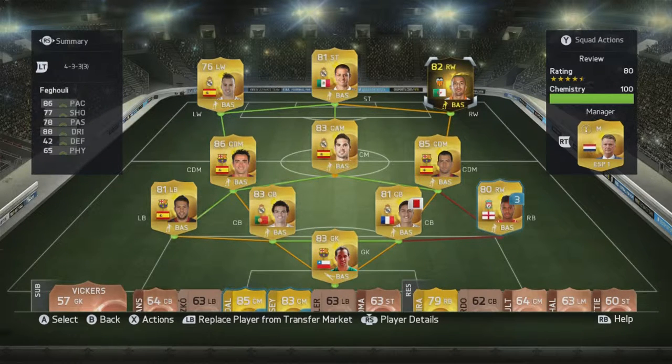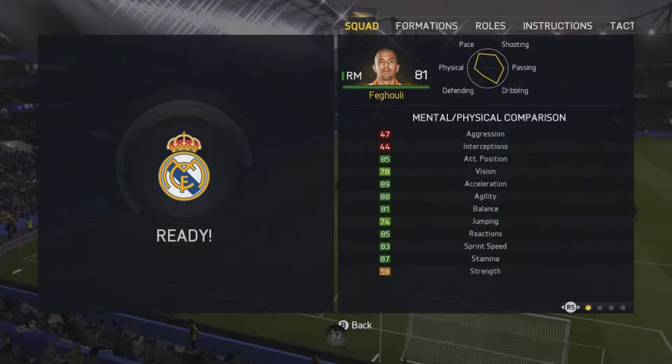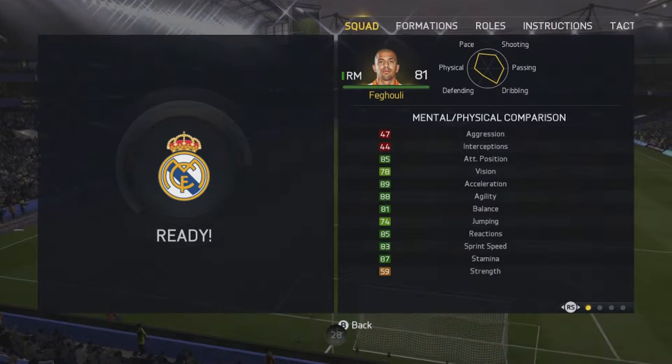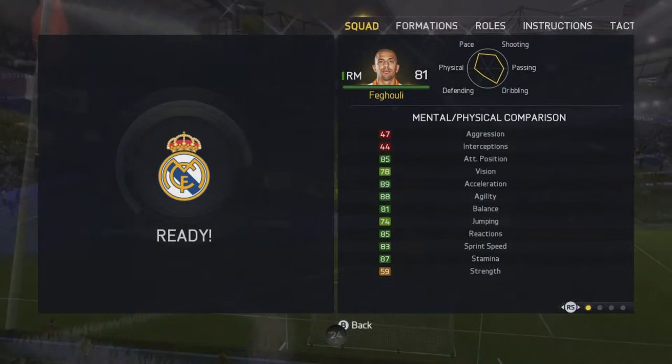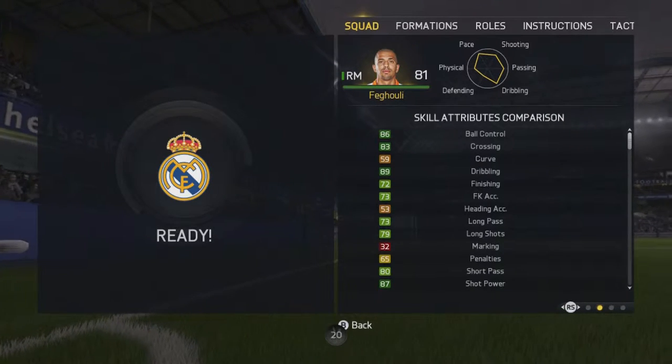If you look at his stats: 86, 77, 78, and 88 dribbling — and dribbling is definitely the standout point about him. He reminds me very much of Carlos Vela; they're very similar players. I'll get on to those two later, but if you want to pause the video and check out the in-game stats, feel free. All round they're pretty good in-game stats.